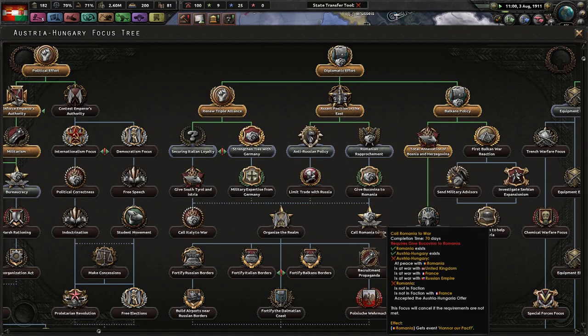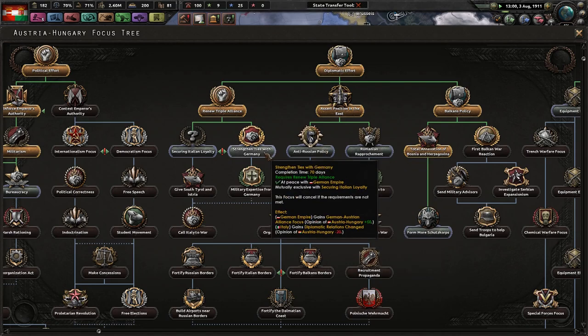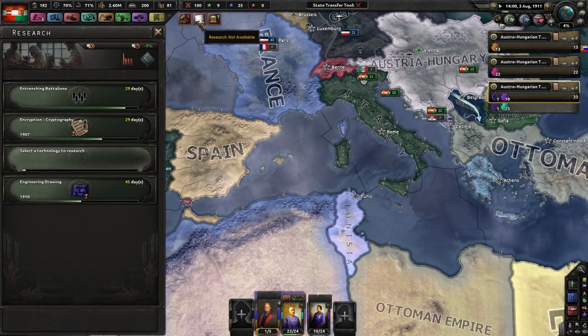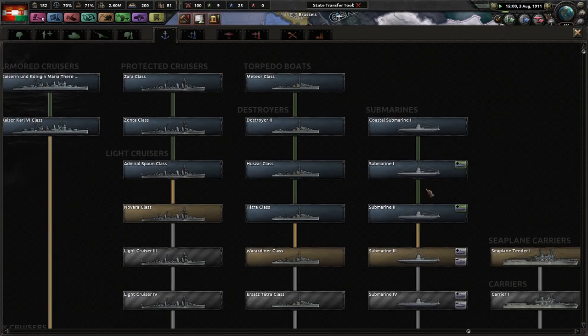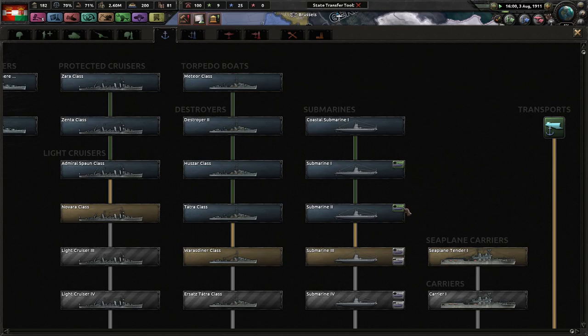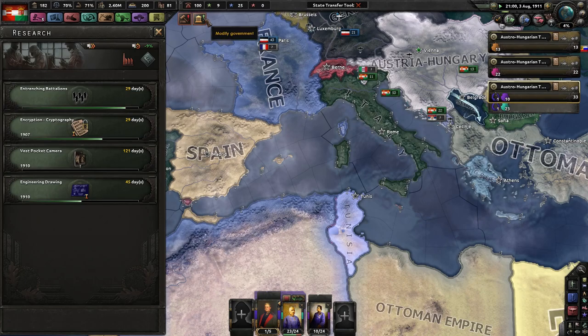Give Bukovina to Romania, call Romania to war, limited trade with Russia, anti-Russian policies. Since the Italians started this — I want the word to be known that I didn't start negative feelings between me and Italy. They started this first. Don't give me this crap that Austria-Hungary doesn't like Italy — it's Italy that doesn't like us. We are the victims here. Austria-Hungary is always the victims.